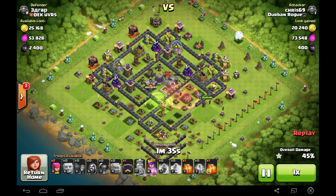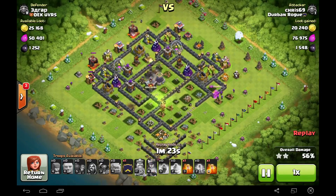I am using both of my heroes. I am using 2 golems, 2 pekkas, 6 wallbreakers, 7 giants, and then the rest are wizards. For my spell combo, I am using 2 jump spells, a rage spell, a heal spell, and also 1 poison spell.